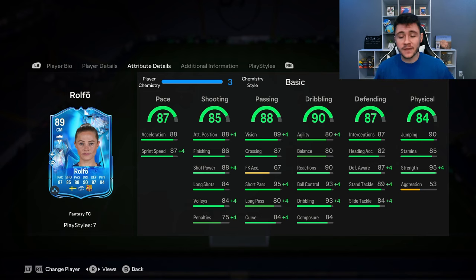87 defending and 84 physical are two really important stats for the card. Defensively: 87 interceptions, 87 defensive awareness, and 89 stand tackle — defensively she should be solid. And then last but not least, 84 physical. 85 stamina is pretty decent for a box-to-box midfielder. She does have a whopping 95 strength, which is honestly unreal, but then only 53 aggression, which is a tad bit of a letdown.